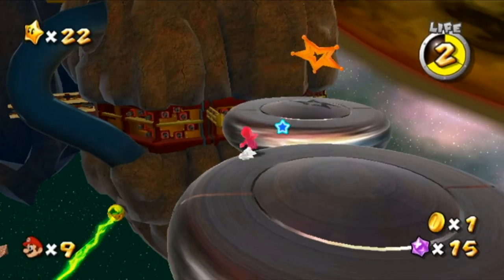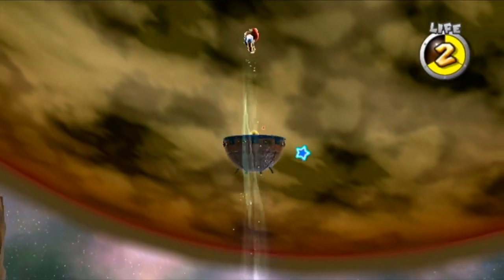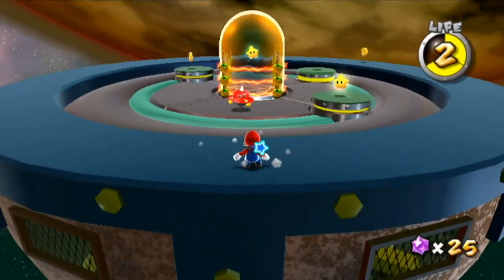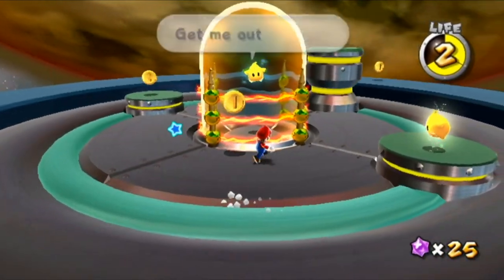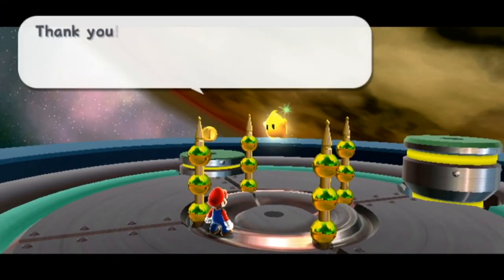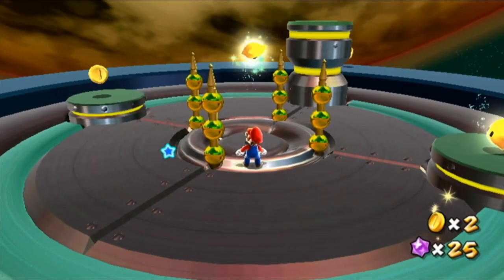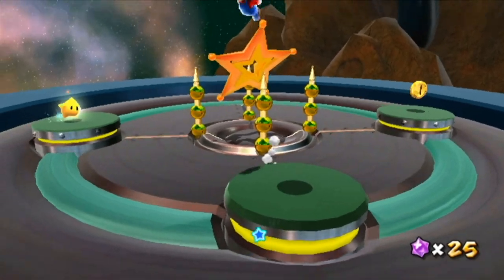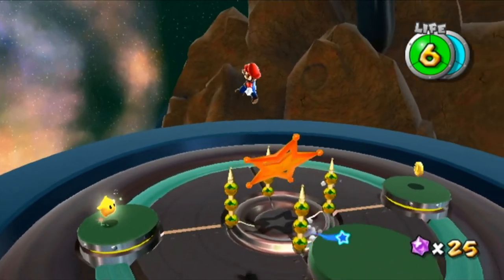Thank you. Alright, let's just blow that up so it doesn't explode my face. This looks a lot like the Garbage Depot planet — kaboom! Spin! Thank you very much. That's going to free the Luma. This looks a lot like the Garbage Depot planet from that secret star mission.